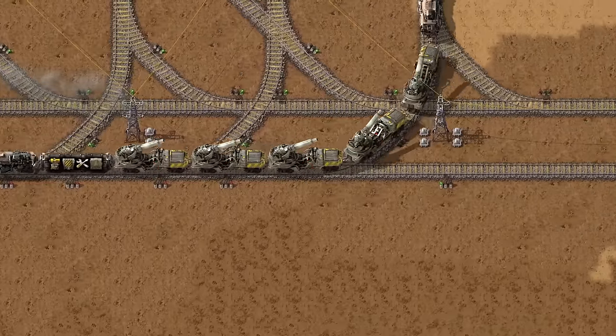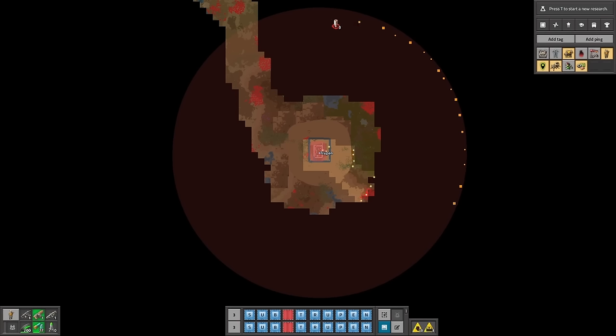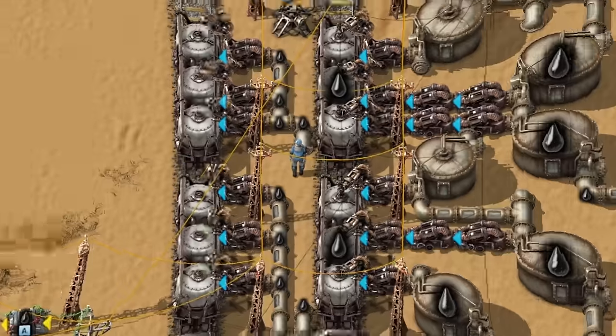Did you know that in Factorio you can send gifts to your neighbors? An artillery train is one of the best peacemaking machines on this planet. But you can use it in a completely different way — prepare a special artillery outpost and send to it your train loaded with shells and oil.